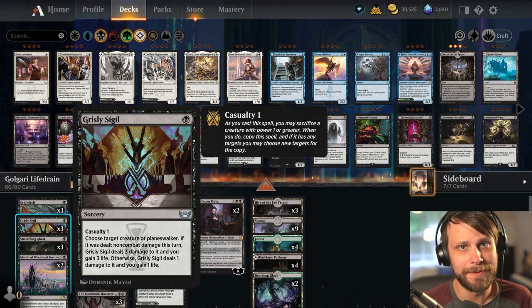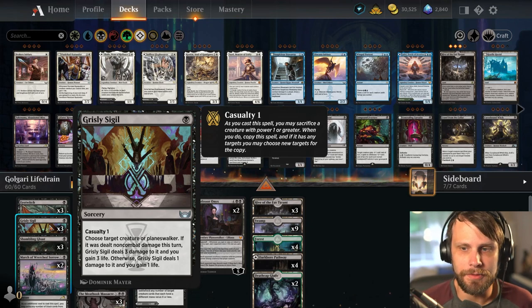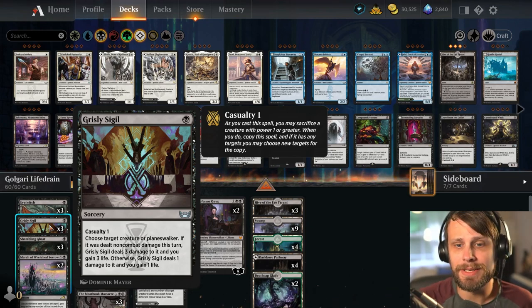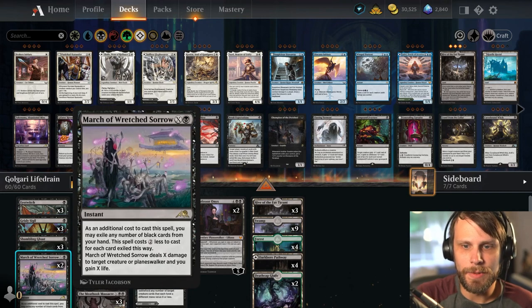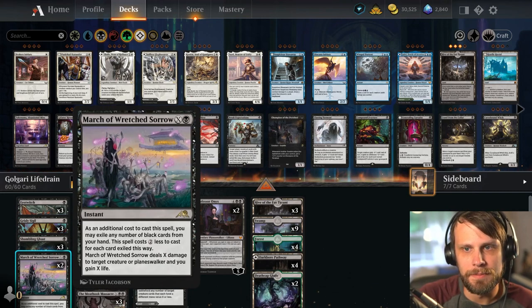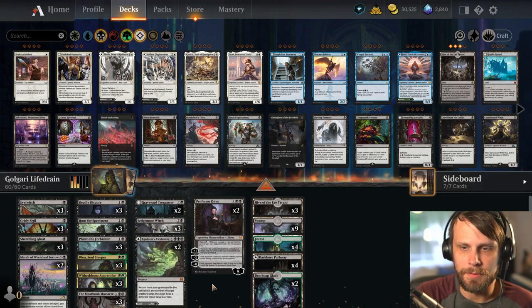Most of the time this is going to be 2 damage and 2 life at sorcery speed, which doesn't seem great, but in a deck like this it's actually really good, especially for 1 mana. We also have March of Wretched Sorrow to drain a little bit, and Meat Hook Massacre as well.